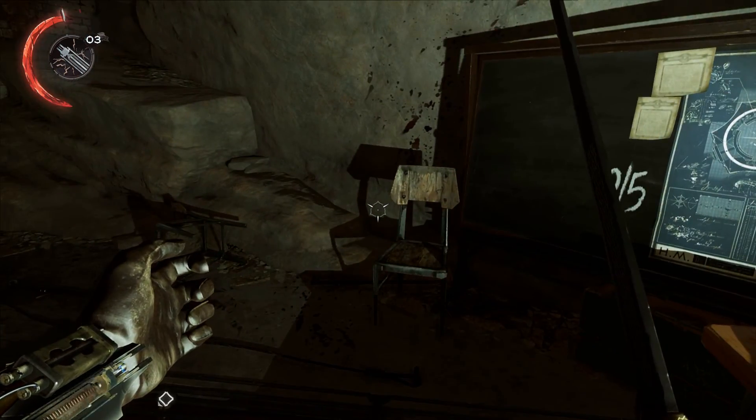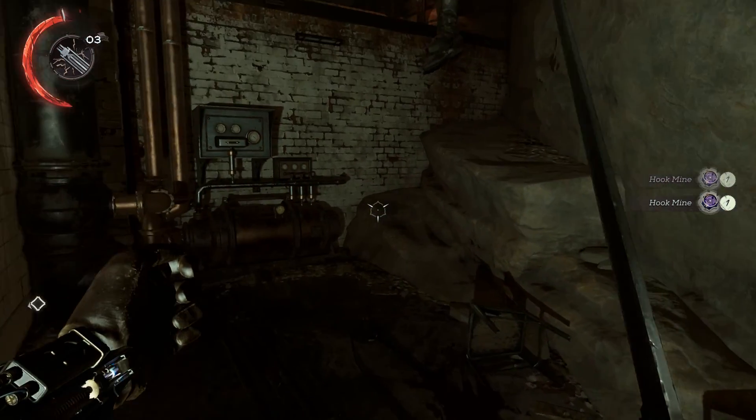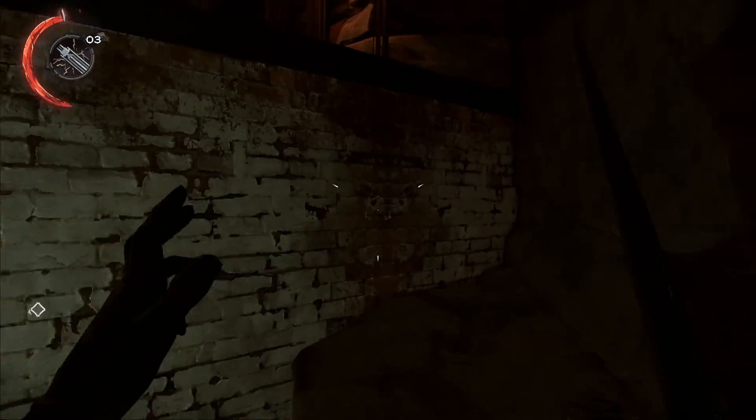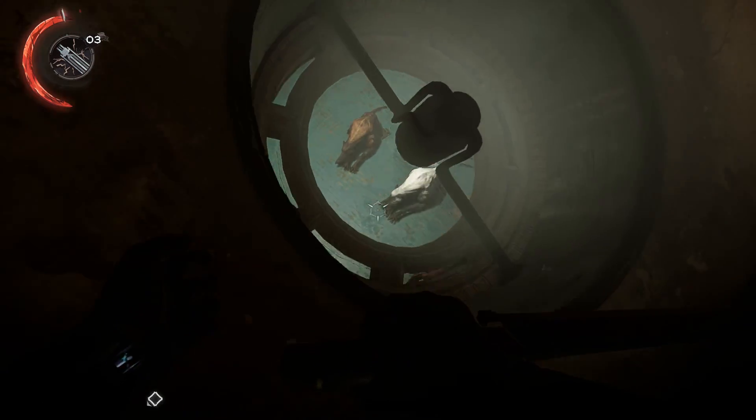Because there ain't no party like an Islis party. There are a couple of hook mines you can grab on this table here. Hop up here and you'll find this little opening above the dog pen.